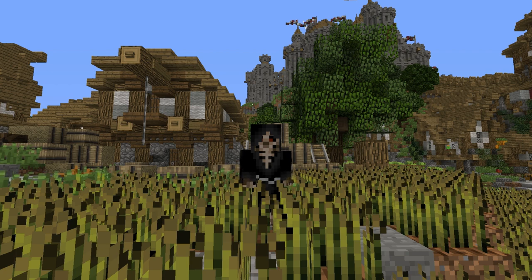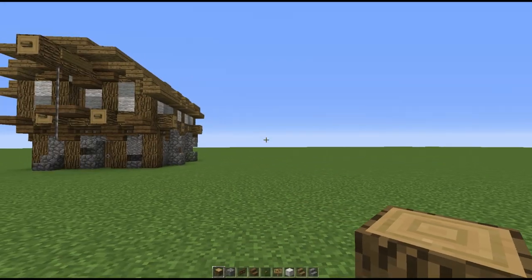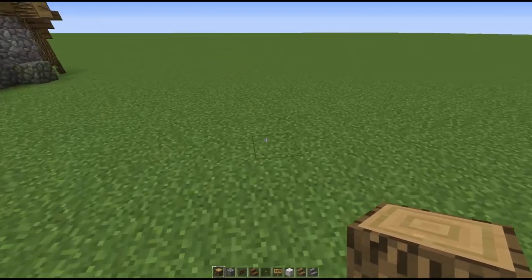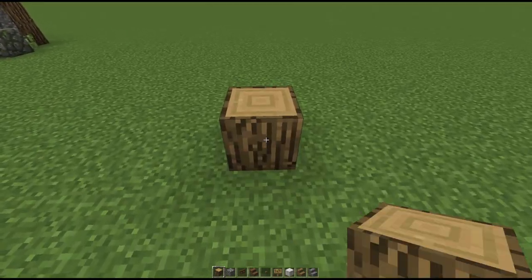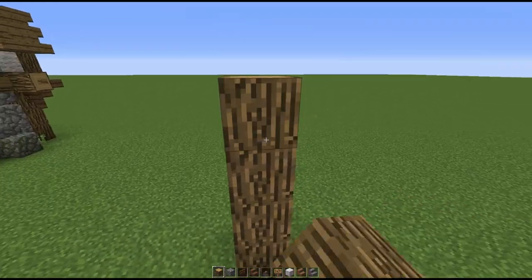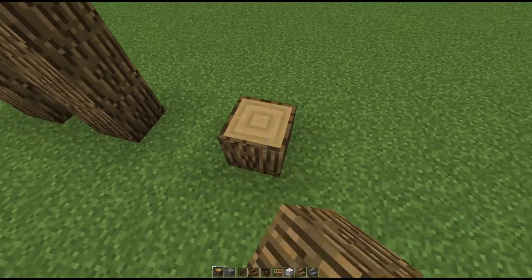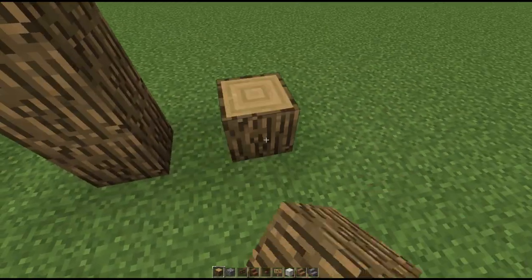We're going to start with the front side of this build. What you want to do is create a four-block high pillar right here, then leave one block, then another four-block high pillar, then leave two blocks, then another four-block high pillar, then one block, and another four-block high pillar.